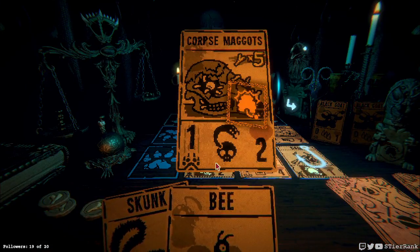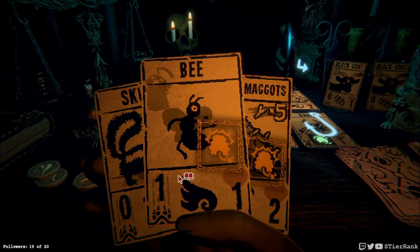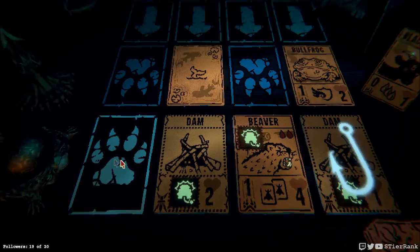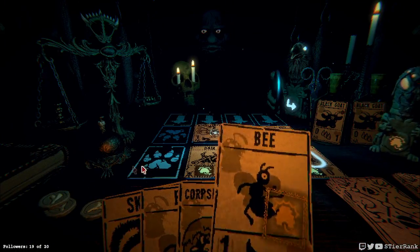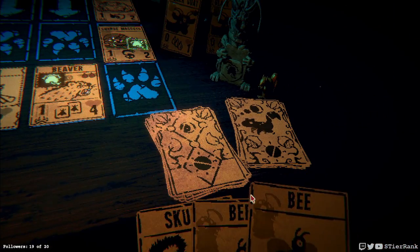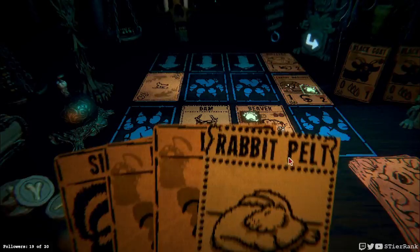I don't know if I even want to bother laying anything down. He's only selected a dam and that's not exactly a big loss for me. So I think we'll just let him have it. Oh, now he's going to pull over the corpse maggots — I didn't see that coming! I forgot that they do the attack. I should remember these things, but alas I don't.